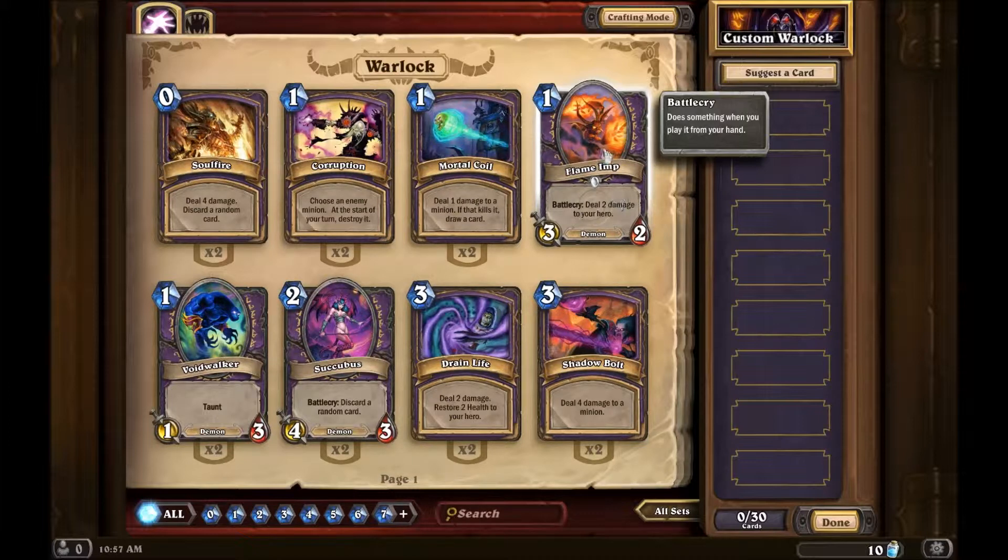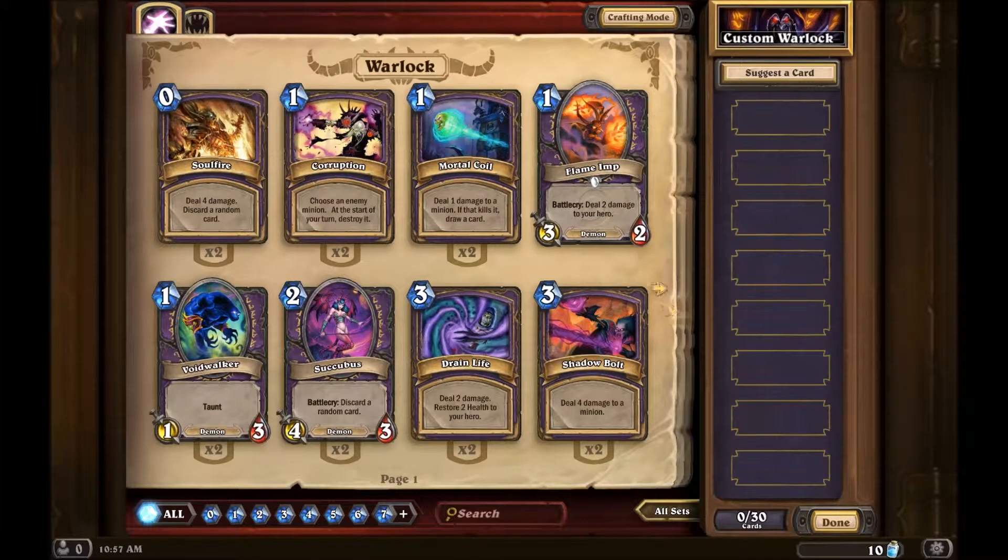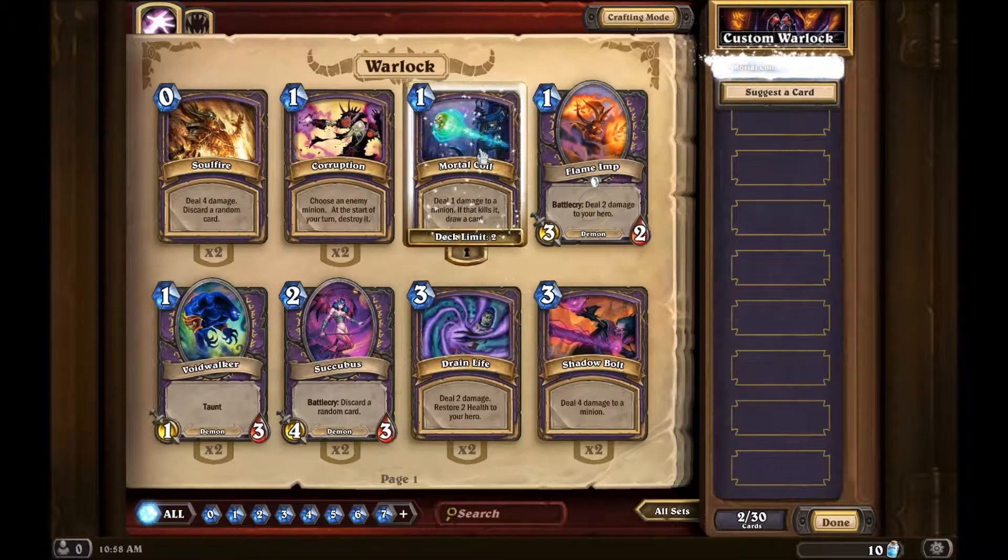It deals two damage to me, but that's sort of the Warlock for you. The Warlock has a lot of things that do damage to him. This one does three damage to everything including yourself, this only does damage to minions, this gives you health which is nice, this deals four damage but you have to discard a card. This one chooses an enemy minion and destroys it at the start of your turn, but there's a delay. Let's put that one in - it's just one damage.